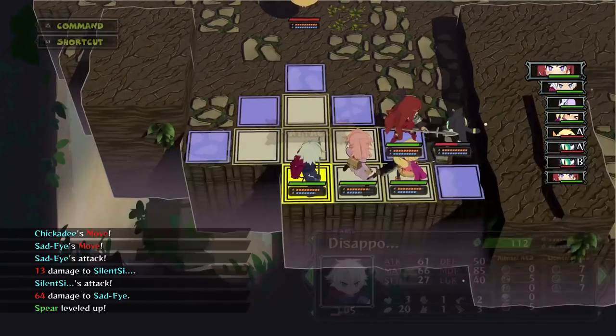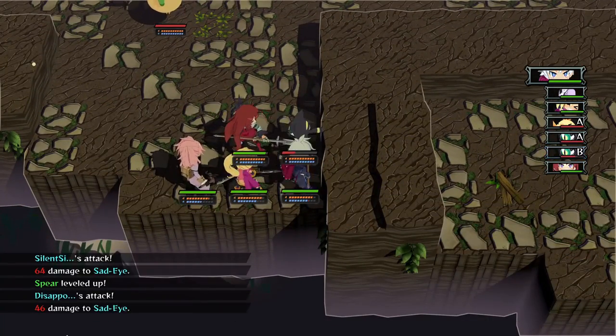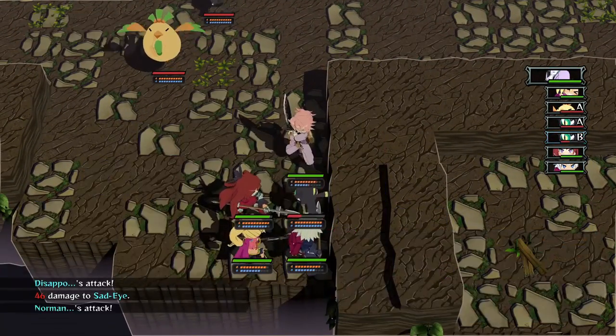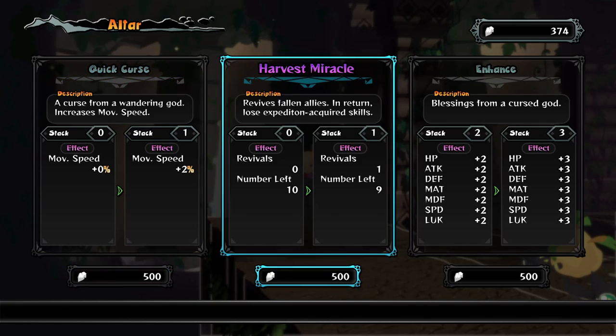You'll find the exit to the dungeon floor after a bit of meandering, and from there you can choose to rest and replenish, or continue on to the next floor. You'll need to keep an eye on not just HP, but also calories, hydration, and happiness. Much like real life, I did a terrible job at all of this.